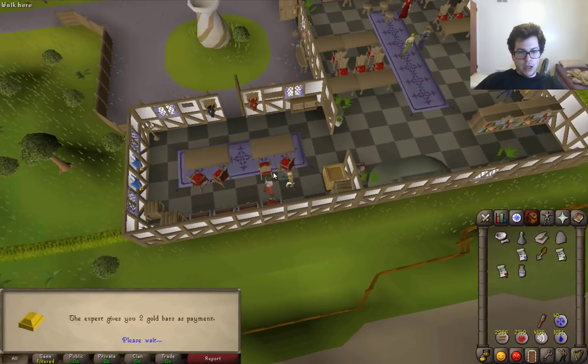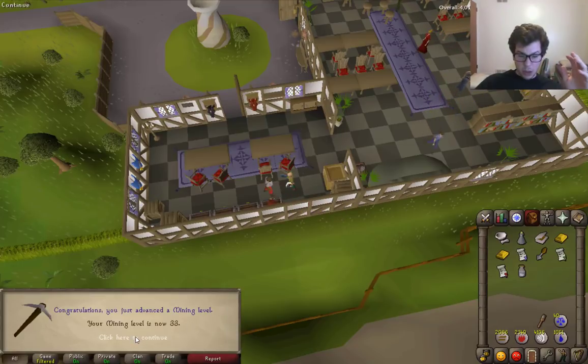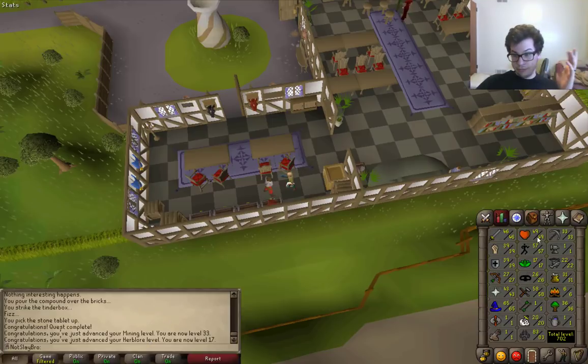I finished up Digsite Quest — it was a win-win-win all around, because I get Herblore XP, Mining XP, and I need to get Digsite done at some point anyway. It brings us up to 33 Mining — that's sweet. 17 Herblore — pretty decent. I need 25 and I need 50, so that's a good chunk to start out with.